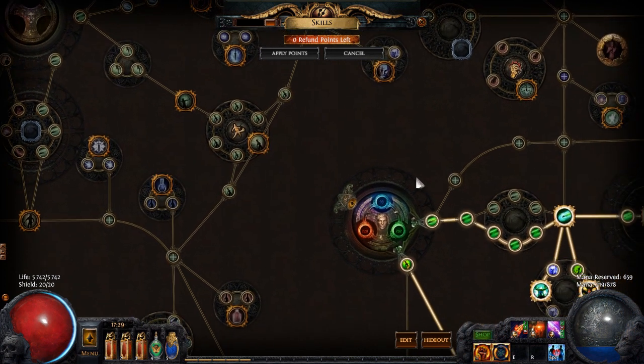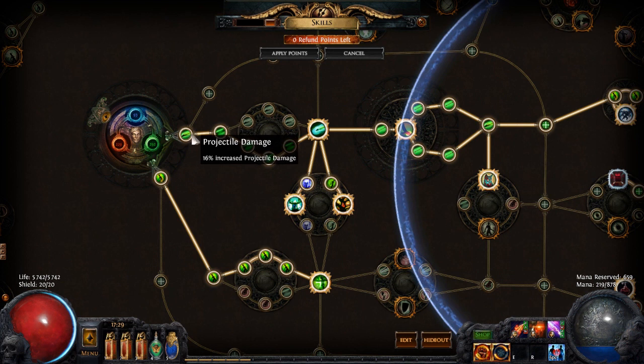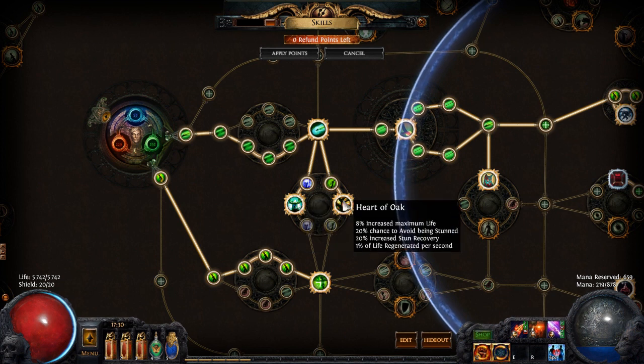For my actual normal skill tree, I recommend going for evasion and life in the beginning — it makes it much easier to level up. Take Fitness, a really nice attack speed node. Then I went for projectile damage and attack speed. If you want, you can go for the additional projectile damage node, but I chose to take attack speed instead. I took Ballistic Mastery and Pangloss Spirit to help out with mana; it also gave me strength and intelligence. I have Heart of Oak for life and some additional life, and it also gives me a chance to not get stunned.